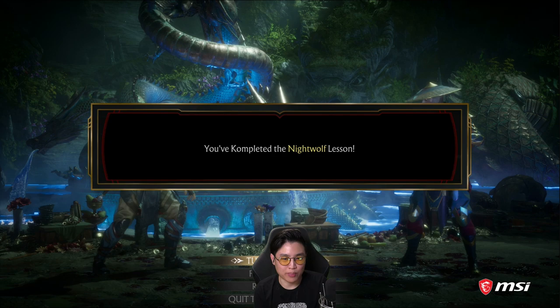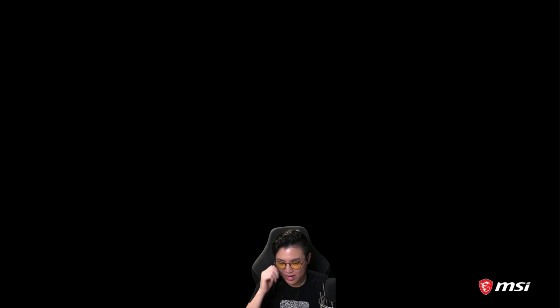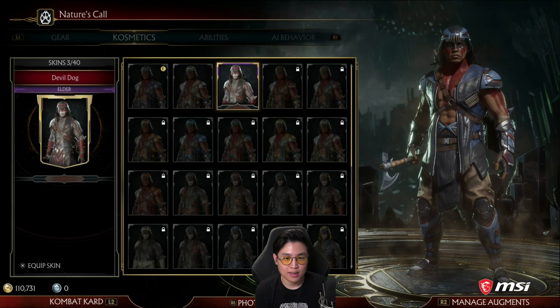Now we're going to go back to the main menu. You completed the Nightwolf lessons. And let's equip that good old Revenant skin. Nightwolf. Boom. And... boom.